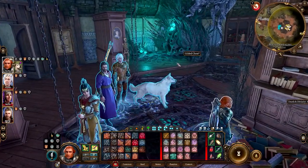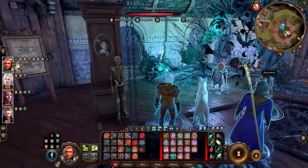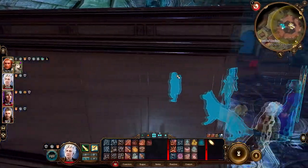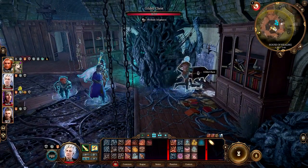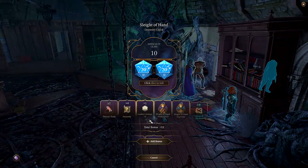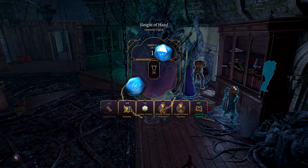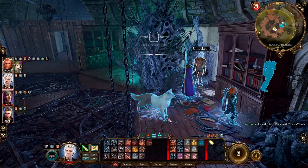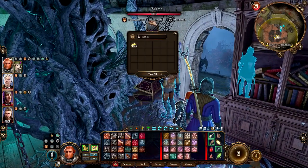There's a gilded chest over here. Gilded chest — Astarion, your services are required. Where'd it go? It's over here — would you please lockpick this for us? Who's this headless person over here? Crack it open — critical success! Unlocked. Step aside — it's Fox's job to look inside of these things. 163 gold.